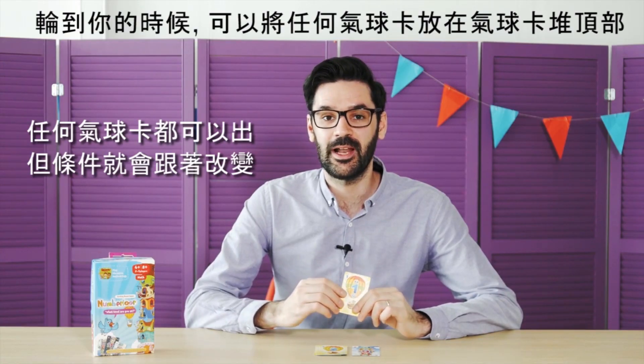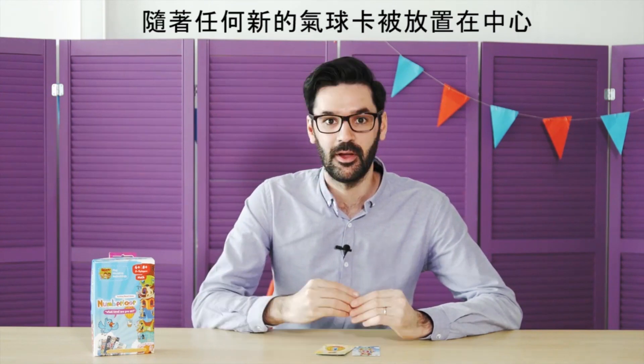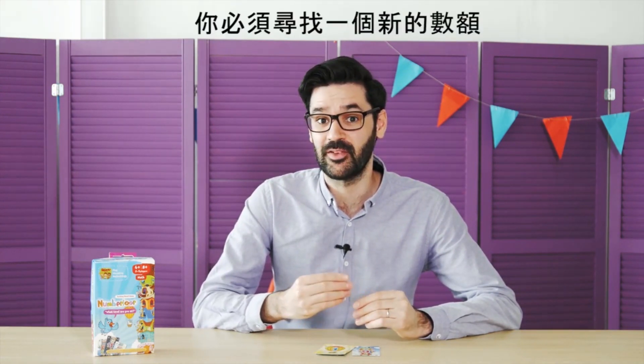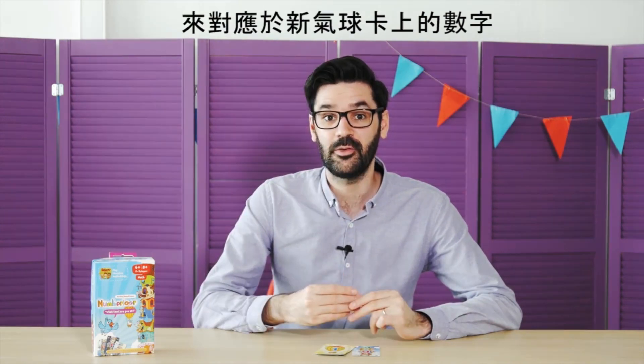During your turn, you are allowed to place any of your balloon cards on the balloon card pile in the center of the table. With any new balloon card placed in the center, the condition changes and you have to look for a new sum corresponding to the number on the new balloon card. As a result, the player can make as many sums as he can, but note that at least one floor card has to be played.